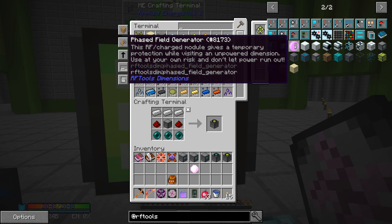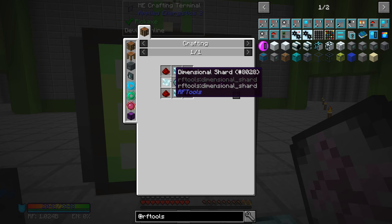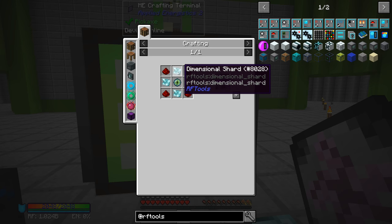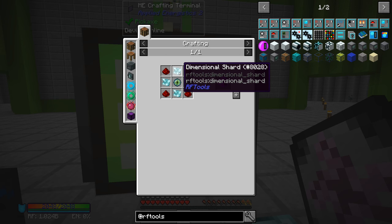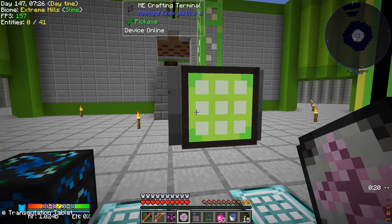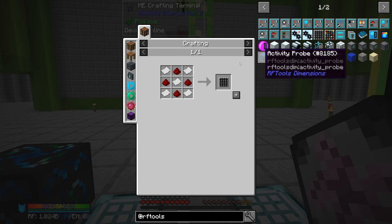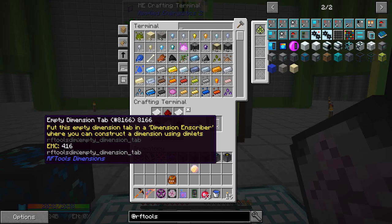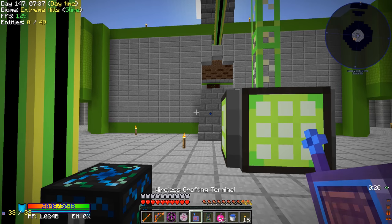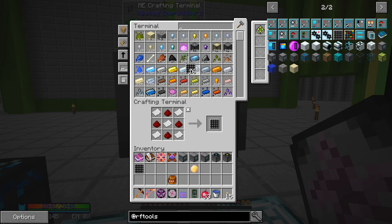There's also a phased field generator — this thing protects you in case you go into a world that loses power or something happens. Since we can't make that yet until we get dimensional shard ore, it is possible for us to die in these dimensions, even with our overpowered armor. So we need these empty dimension tabs, and those things are EMCable. Let's go ahead and learn those as well, and pull out a stack of 16 — that should be more than plenty.